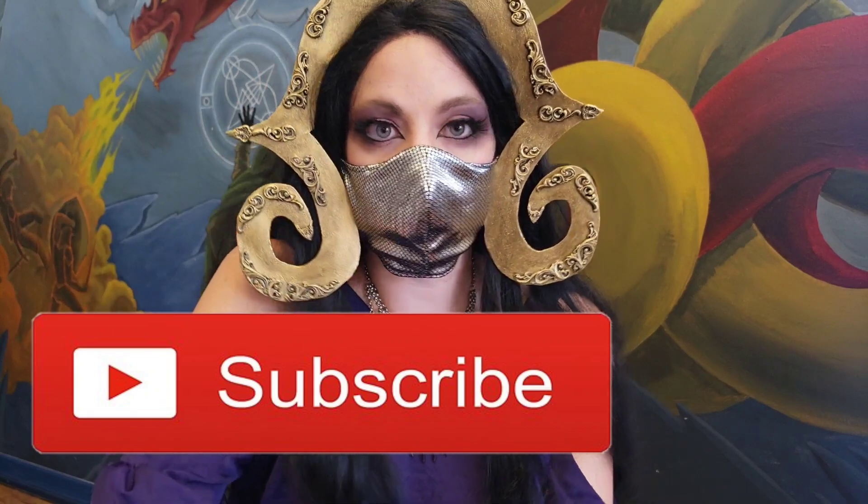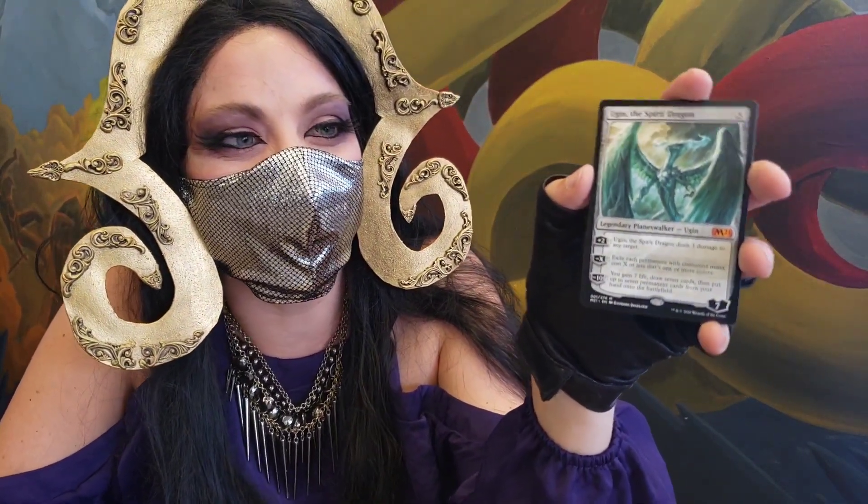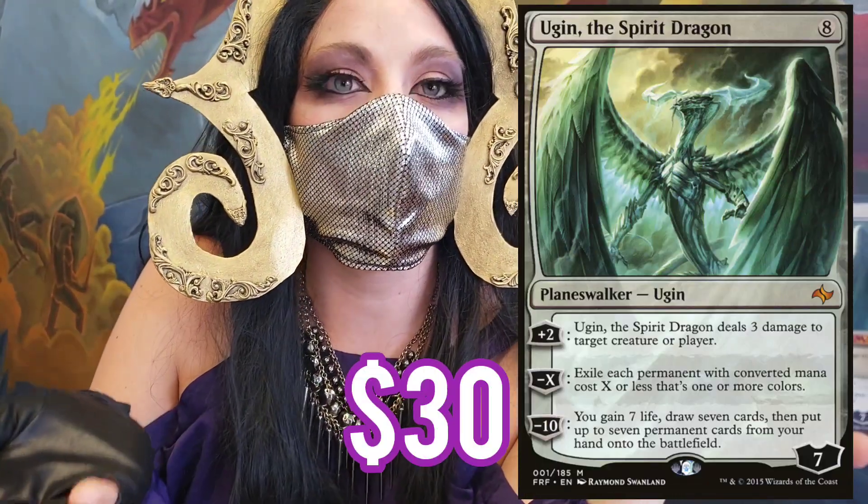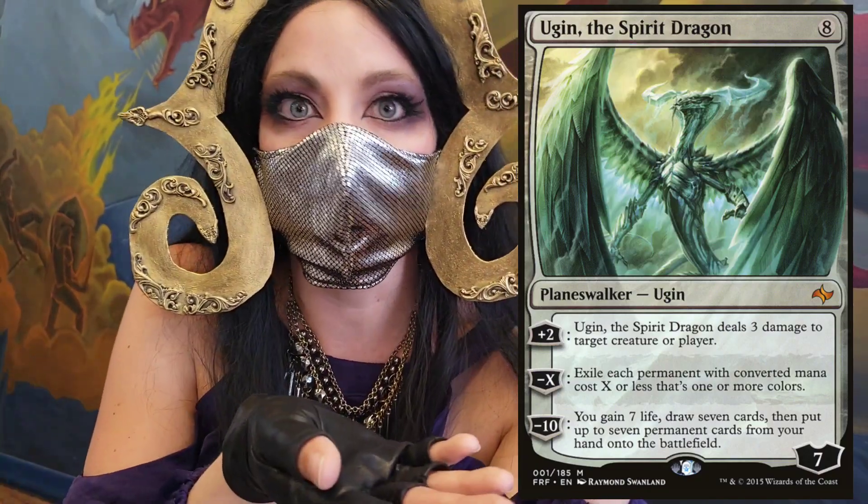All right fabulous friends, this is the last pack. Make sure that you're subscribed and if you like this video go ahead and give it a like. I got Ugin the Spirit Dragon! When I cosplayed Ugin all day Wednesday during the early access event — I'll link some clips of that in the description — I didn't open an Ugin all day. I opened a Teferi, but cool — Ugin to go along with my Solemn Simulacrum.